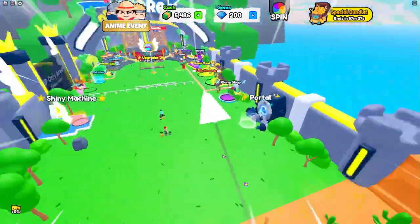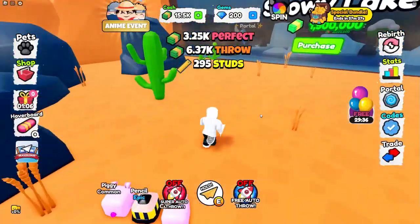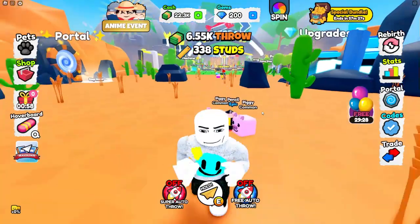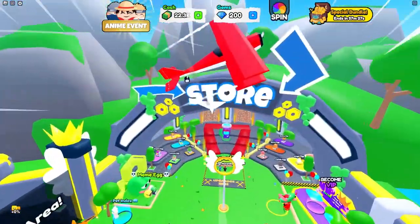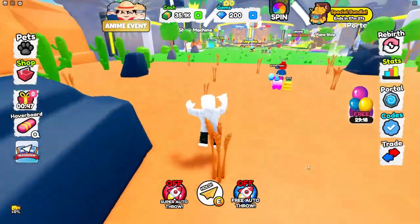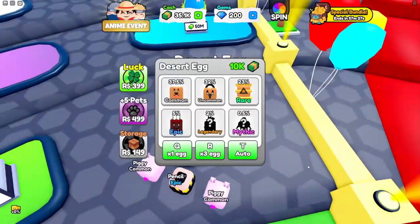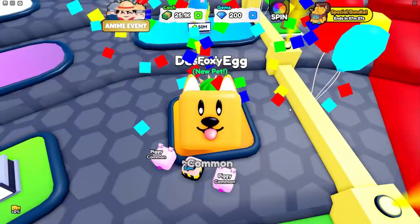Let me see if I can hit it from all the way over here — no way, we actually hit it! Let's try even further. How are we this strong? There's no way. I hit 100% accuracy from way out here — this is really good. We can already open three of the desert eggs, so let's go and open them.